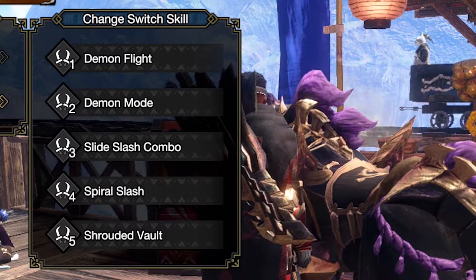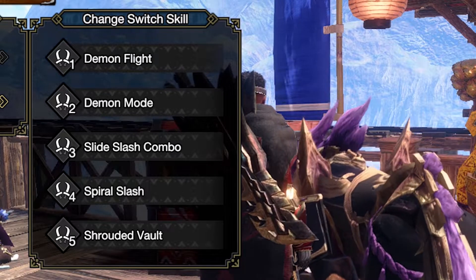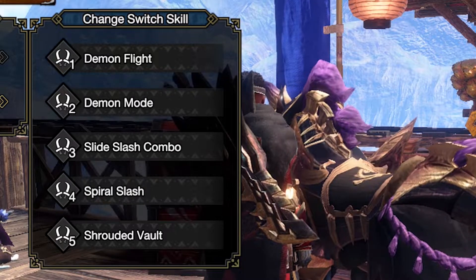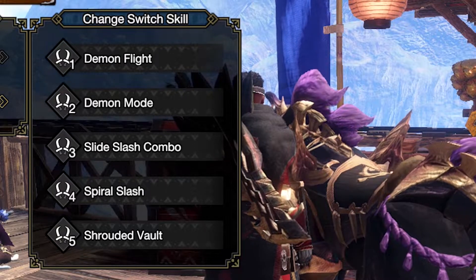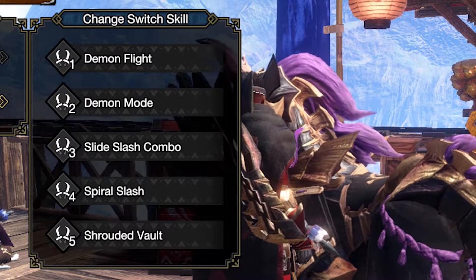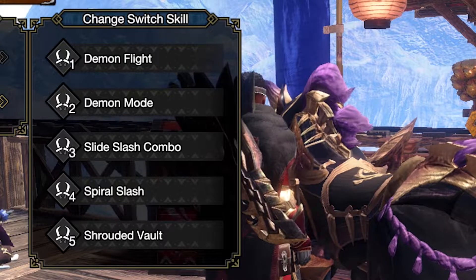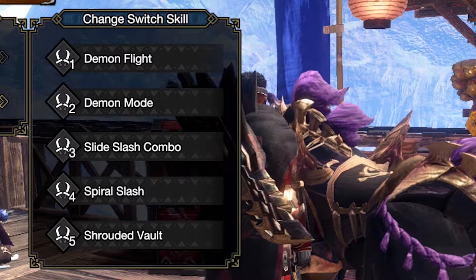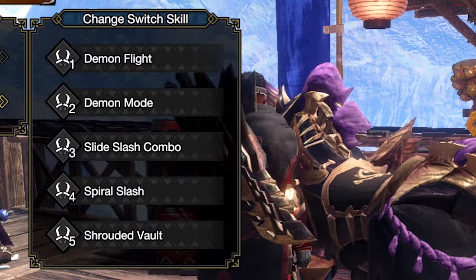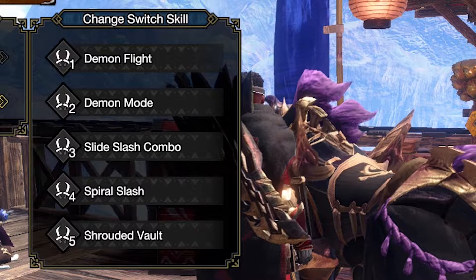Side Slash Combo is also a get-out-of-jail-free card: mid-combo, if you think you won't get out of the way in time or a monster is about to attack, you can use it to dodge pretty far away and reposition. Spiral Slash you can use on the ground or in the air, which is great with Demon Flight — it takes less time to recharge than Piercing Bind, so you can go airborne with Demon Flight, come back down with Spiral Slash, and get free damage.